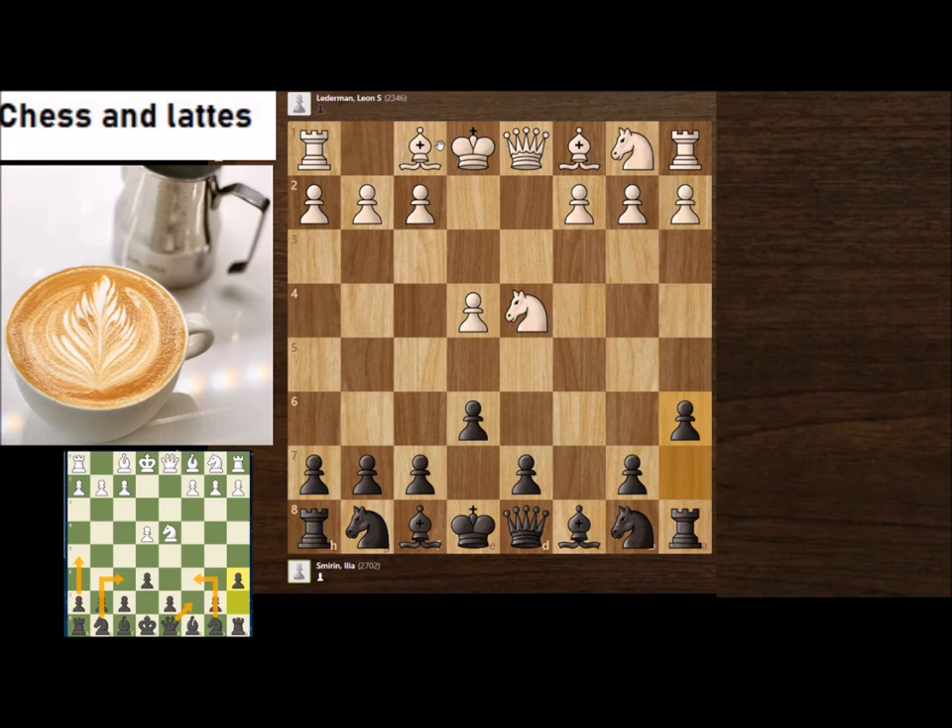Option number two is typically to play Bg3, Nc3 directly, castle, and then Qe2 or f4 — quick development for White. We will see how to face that with Black.